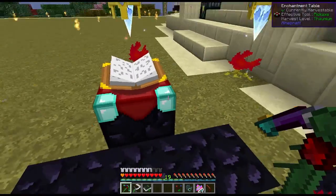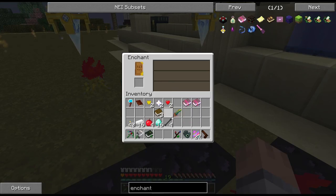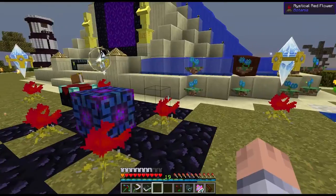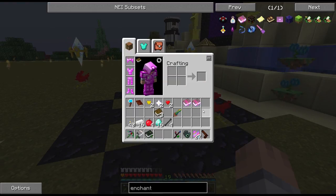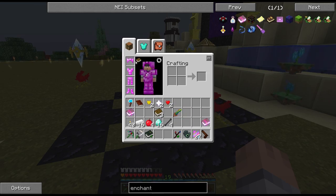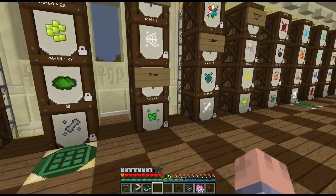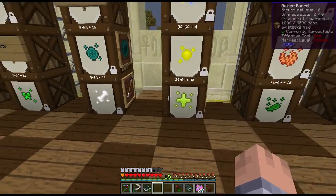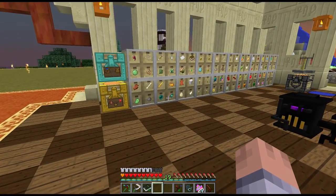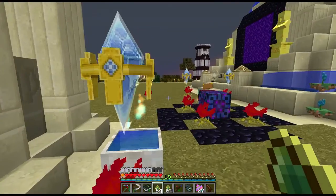First I'm going to enchant my armor with protection. I want protection on all four pieces. But before that, I want to enchant a bunch of books. With Botania enchanting, these essences get you up to level 30 quicker. I have two stacks ready, so I'll eat a bunch of these — and at level 30 it stops. Now let's enchant a bunch of books.